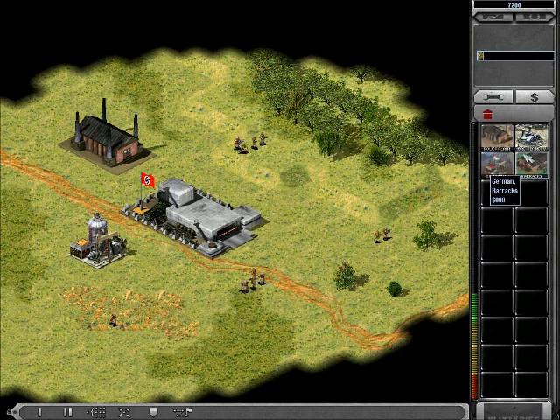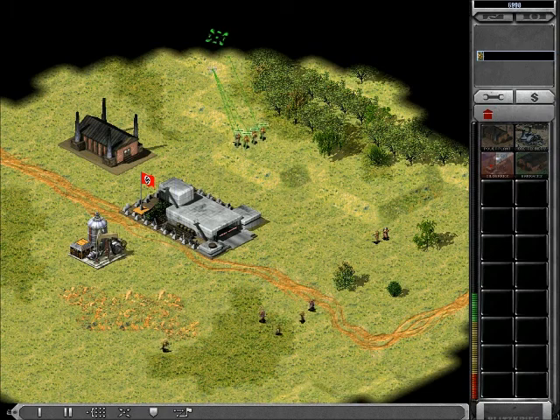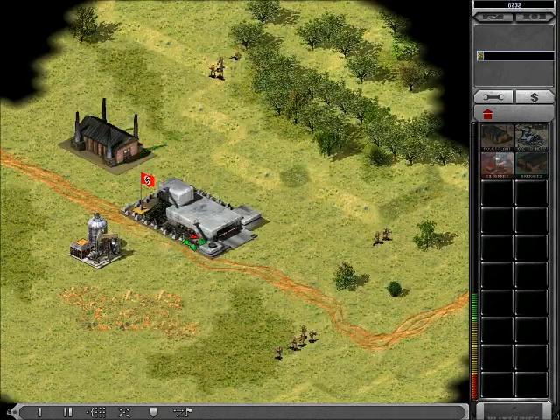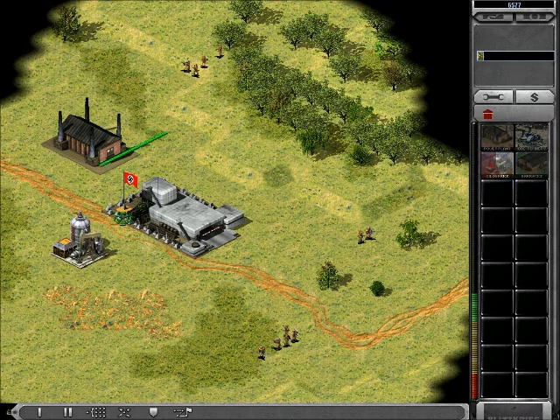I'm going to try to take as many of these bastards as I can. As you can see, there's no funding of oil in this part of the entire map, so I'm going to have to use oil derricks to get my money. They're not the best route of money because they don't get as fast as the oil refinery does, but they get a fair amount.